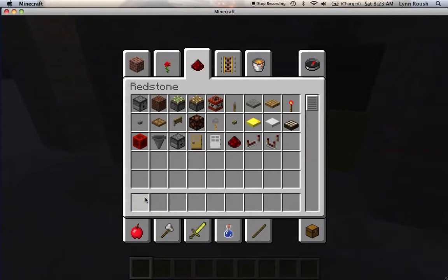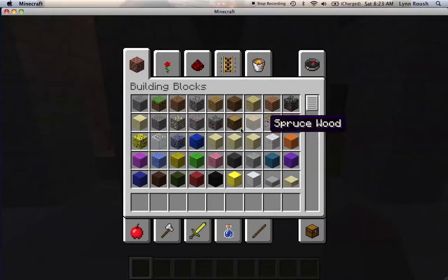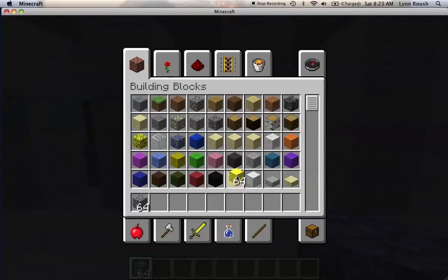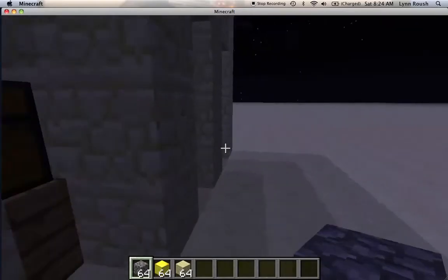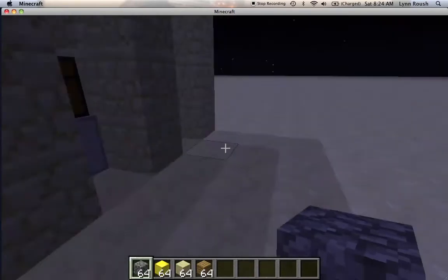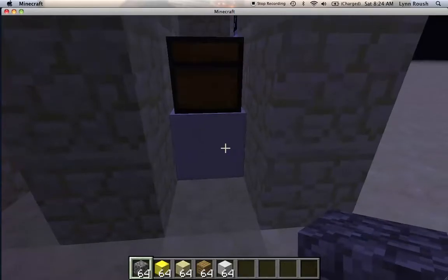Let me get all this out of my inventory. The things that I'm sorting are cobblestone, gold block, sandstone, wood, oak wood planks, iron block, and quartz block.